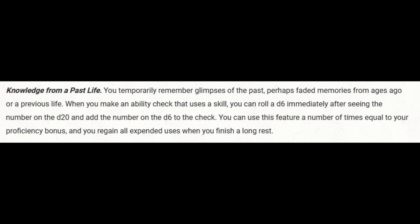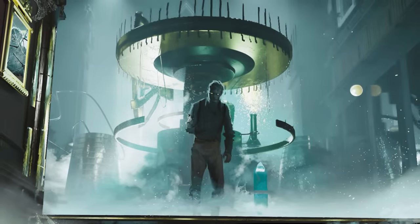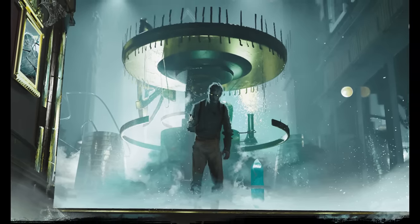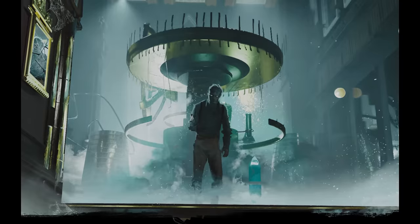We finish up with Knowledge from a Past Life — a real last-but-not-least feature. When we make an ability check that uses a skill, whether or not we're proficient, we can roll a d6 after rolling and add the number to our check. This is usable proficiency bonus times per long rest. I'm thrilled that I've been wanting to make an optimized build for the Reborn lineage, and it fits this concept to a tee.